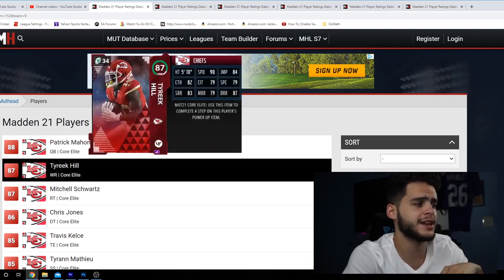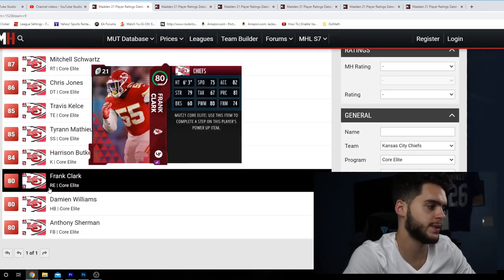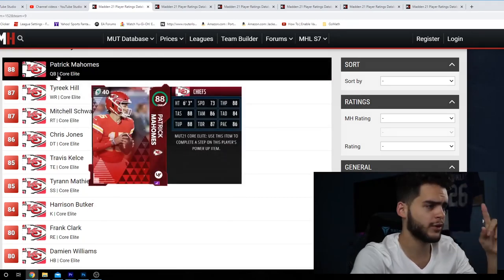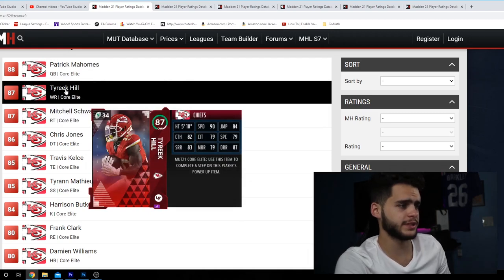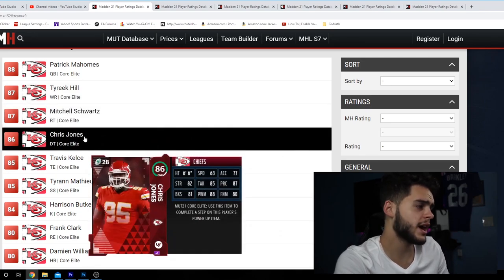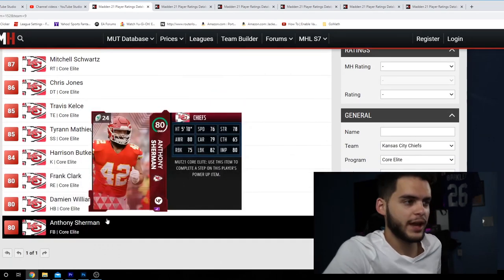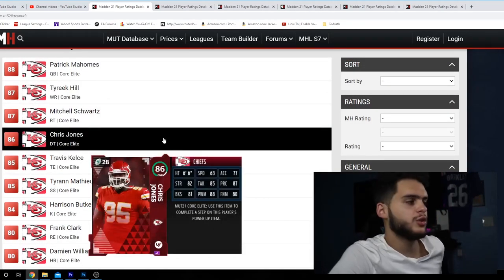First team on the list is the Kansas City Chiefs. Pretty self-explanatory — they are everything you want in a gold team fantasy pack. You've got a high variety of elites: 10 elites. Not to mention, you have one of the most likely most expensive elites in the game, followed by most likely the second most expensive elite. Probably one of the highest priced linemen, one of the highest priced DTs, one of the highest priced tight ends, one of the highest priced safeties, one of the highest priced kickers. They have everything — fullback, everything you can want. You can genuinely start any player you're going to pull here.